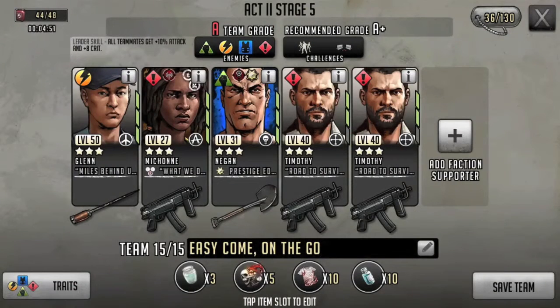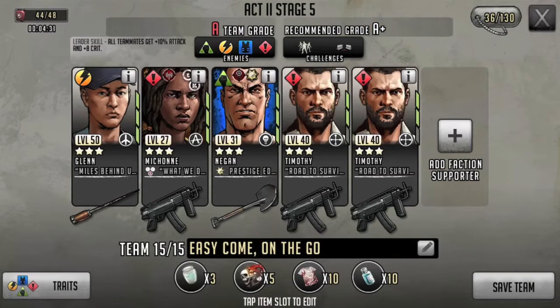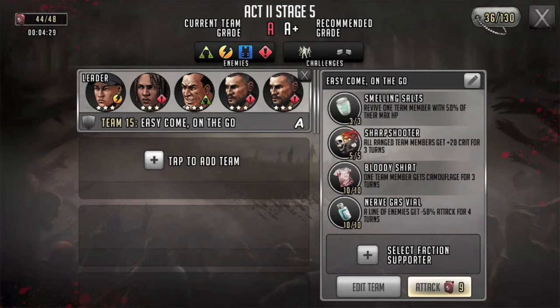The first three characters are given away — if you didn't waste, use, or sell them, they're easy. Then a couple Timothys on the back side, easily obtained through basic tokens or helper reward tokens. Their weapons are pretty easy to obtain as well, and the items we're taking in are pretty basic.